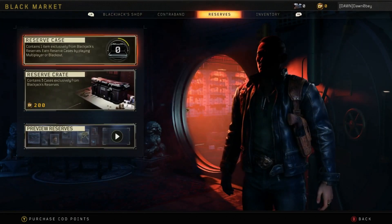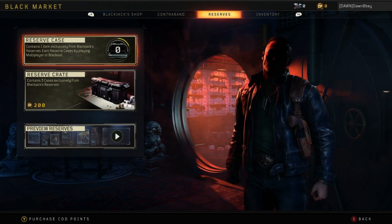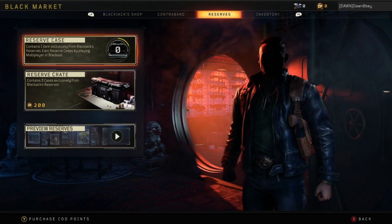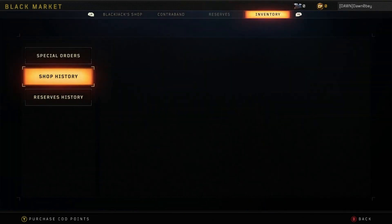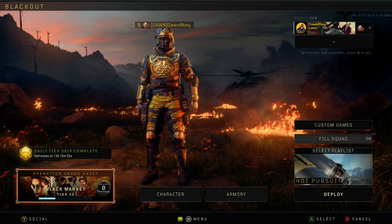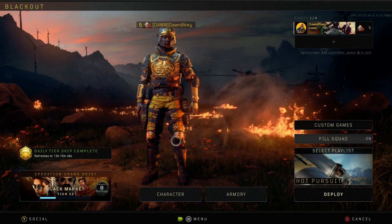Contraband is where you get things like Operation Grand Heist rewards — what you earn for really playing the game. Reserves you just go and open up. You get them from playing the game, so all you have to do is play and you get tiers and reserves. Peace.